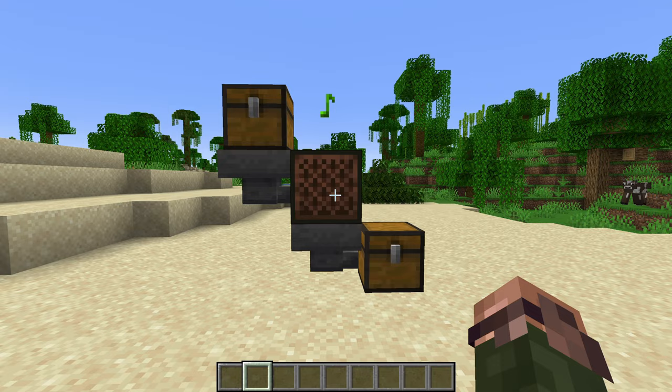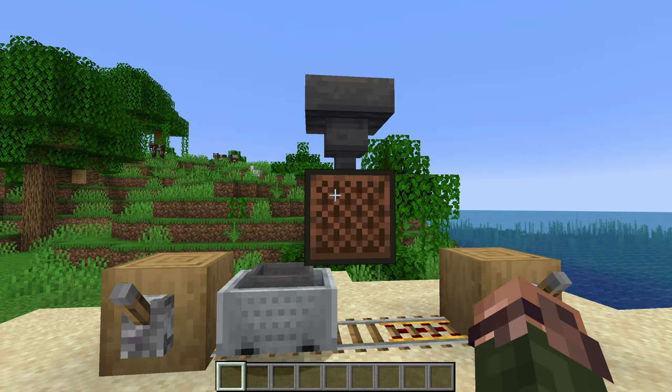Since the jukebox emits power when it's playing, a hopper beneath it remains locked, but a hopper minecart can be used to take out discs even while playing.